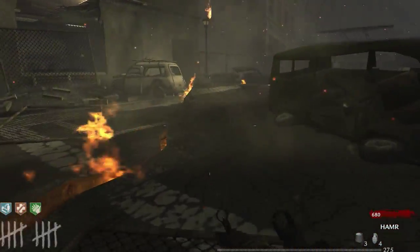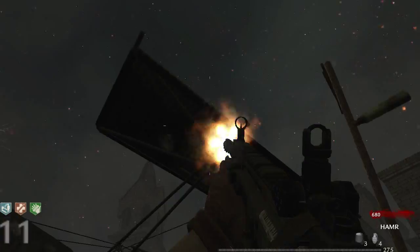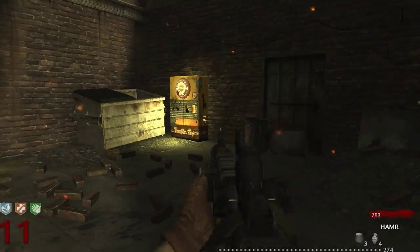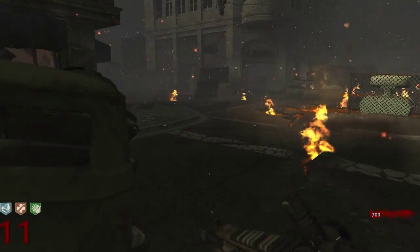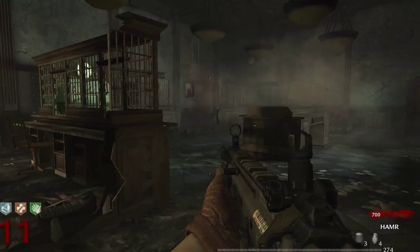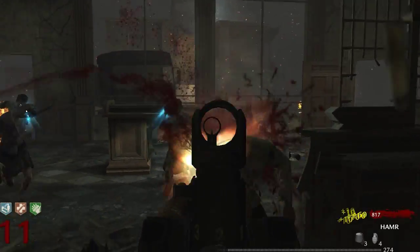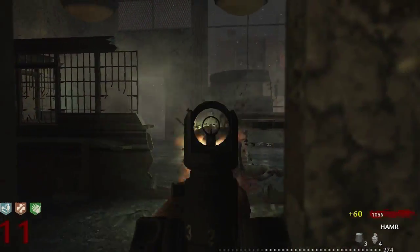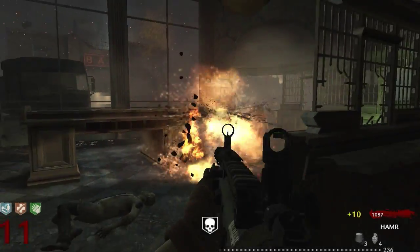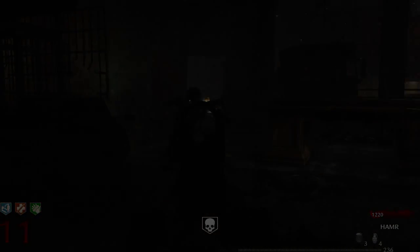Okay, I got Speed Cola now which is good. I need to buy Double Tap at some point — wait, what? That's the Mob of the Dead plane sound — I heard the Mob of the Dead music earlier too, that's weird. Double Tap! It's not the Double Tap 2.0 machine but I assume it's Double Tap 2.0 just like in Black Ops 2 Town. Okay, this area is now open — on Transit you have to open it with a grenade and then you can put money in the bank, but it's just open on this map.